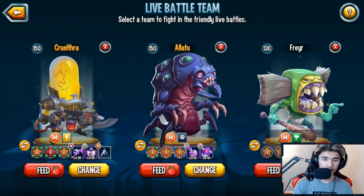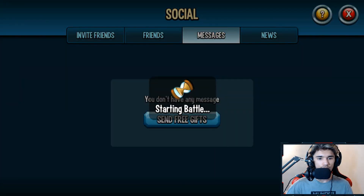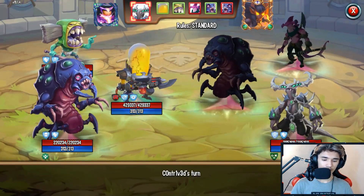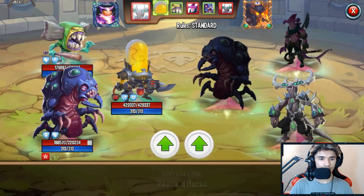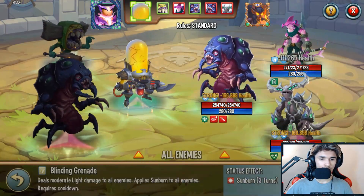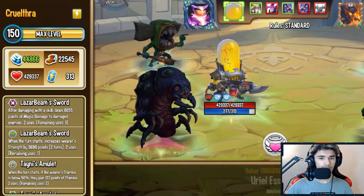I'm going to pair it up with a team and battle my alt account to showcase this monster. Lindworm takes the first turn — let's do Great Times Curse and then Blinding Grenade. The reason Cruel is faster than The Boys right now is because Cruel is level 150 and The Boys is only 130, but I'll rank it up to 150 later.